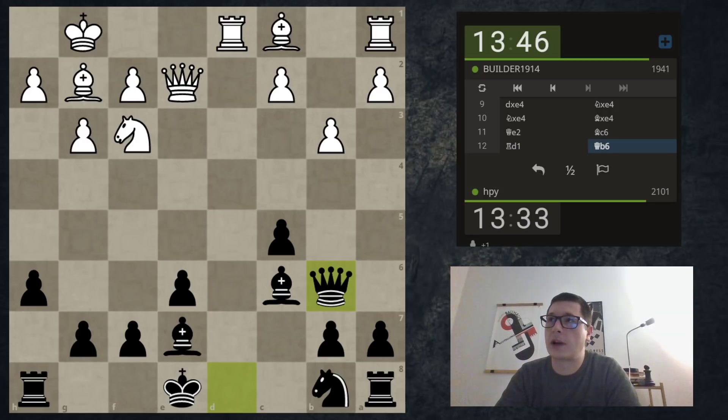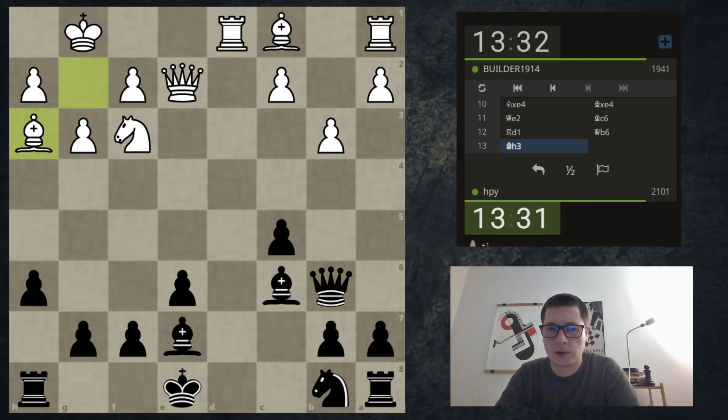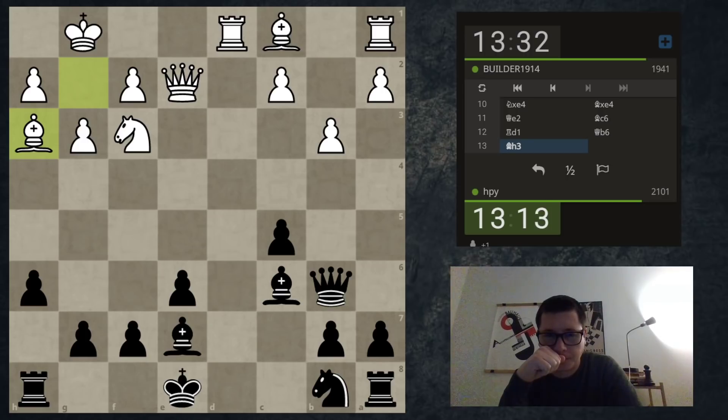I still wonder if c5 was the correct strategic decision. I know that in some positions d4 can be annoying. What happens if he simply played c4? Ten d4... What is this? He wants to move the knight without me trading the bishop. And if I play bishop f6, he plays knight d5. But then I have knight d7, so I'll do it.